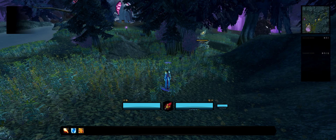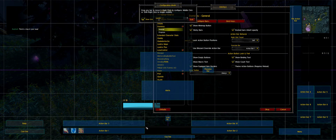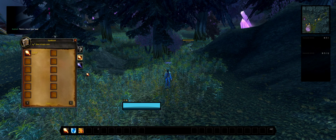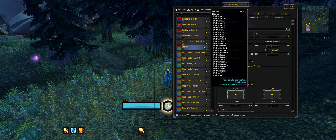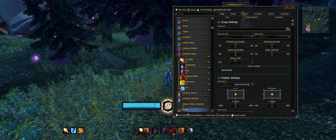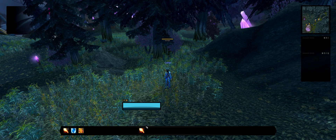Then if you type slash Dominos you can configure action bars and drag everything down below. If you don't want to play with my WeakAuras for cooldowns — for example I do have some mage cooldowns — those are here. You can just change them with that or drag the icons and abilities down to the bar below and go from there.